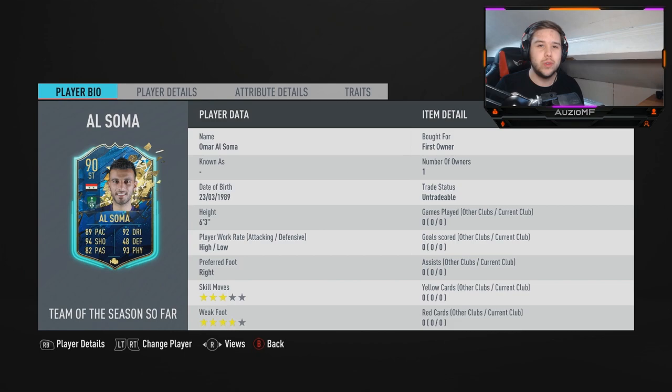What's going on guys, Ozzy here and welcome back to our brand new video. So today we have the 90 overall Team of the Season card, Al Sumer. A lot of people were asking for this card - they remember it from previous FIFAs and remember how overpowered it was.